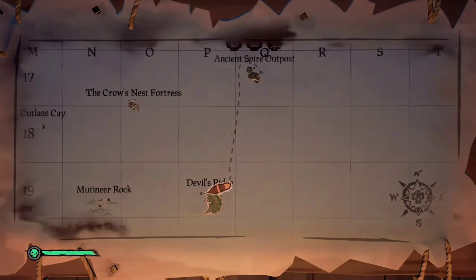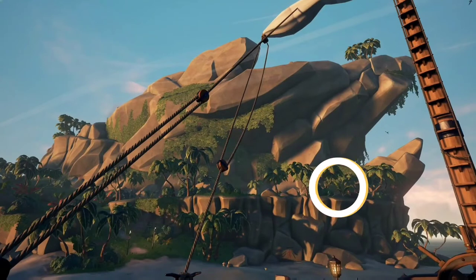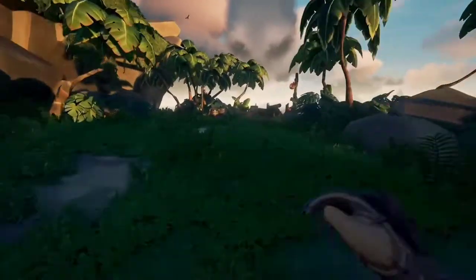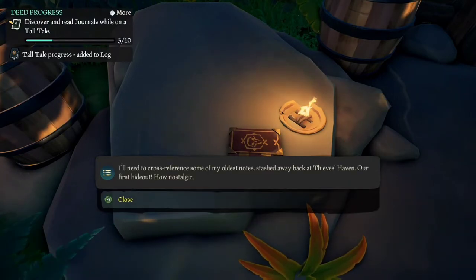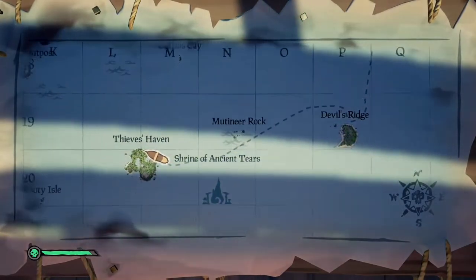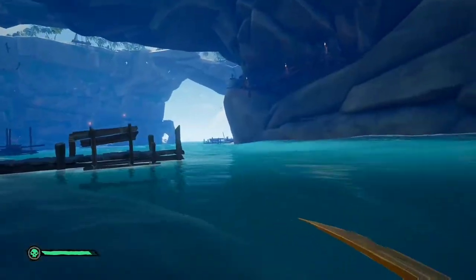From Ancient Spire we head straight south to Devils Ridge. Coming in at the northeast side of Devils Ridge, we want to be going right about there — just follow my path on screen. Then head on over to the north side of Thief's Haven, right at the entrance of the Grotto, and a couple of short hops later you'll be right at the book.